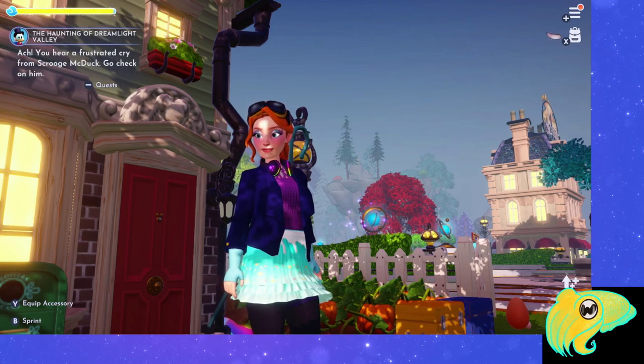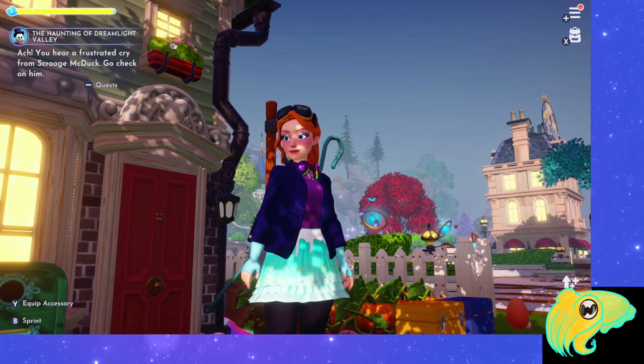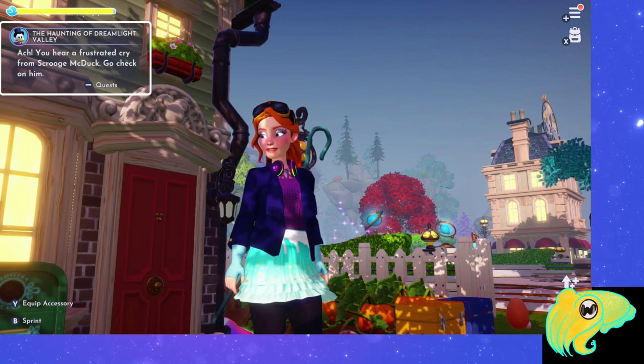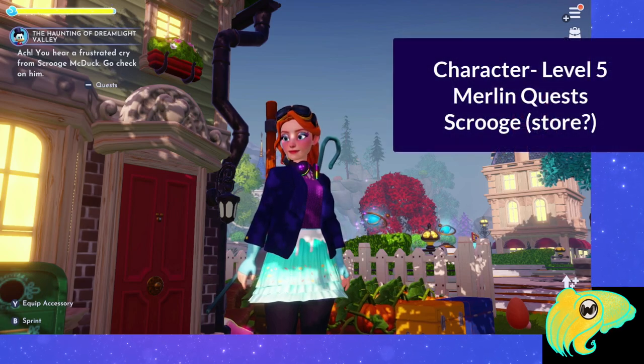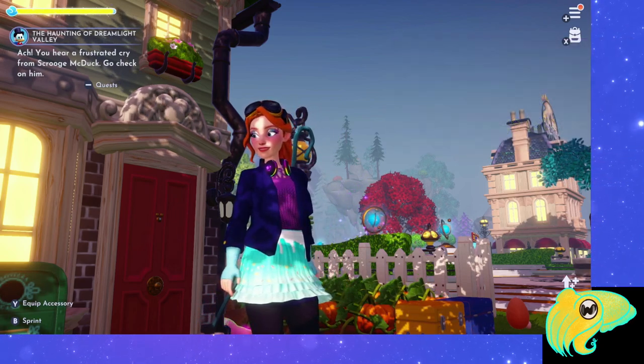The first thing we need to do to unlock Vanellope is meet the minimum requirements first. As long as you've progressed in the game somewhat, you should have a quest from Scrooge. If not, make sure you're leveling up your friendship with Merlin and try to get Scrooge's store — there's a combination of those two things you'll need before Scrooge gives you this quest.